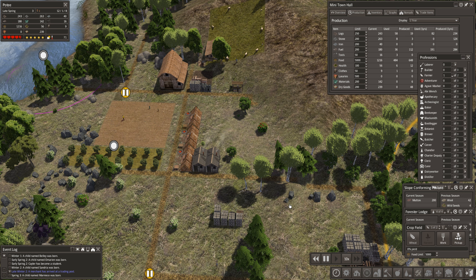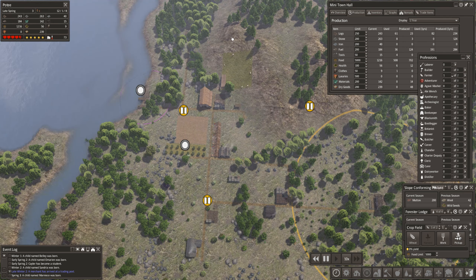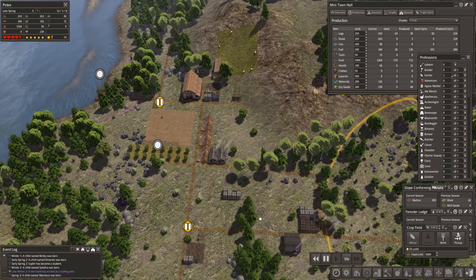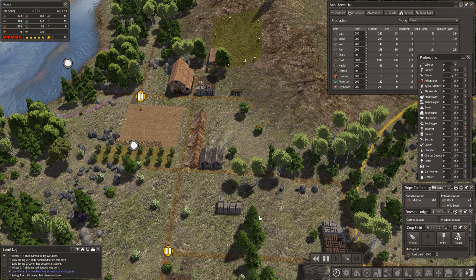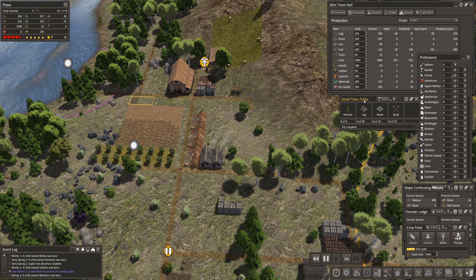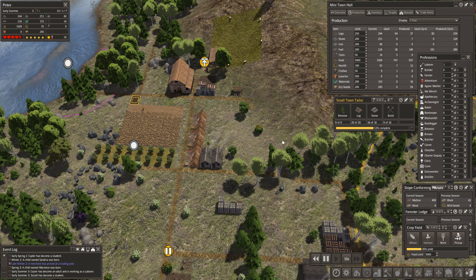Now we're going to speed up since I don't really have any extra labor to build or do anything. Nothing's at their supply cap yet, so everyone's doing their jobs. The chopper is done, so let's go ahead and enable the tailor. Since now we are down to nine stored clothes, let's try to get this tailor shop up.